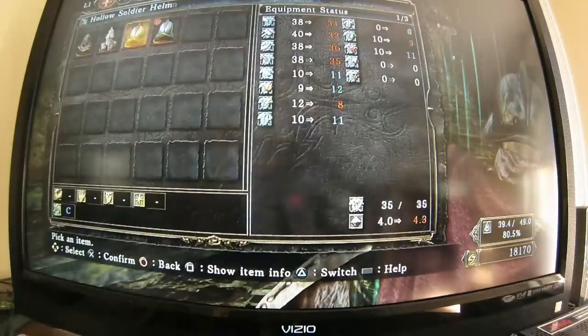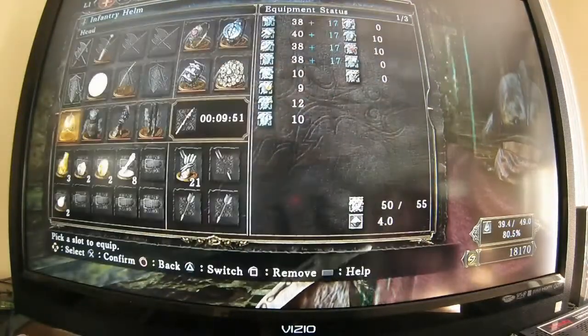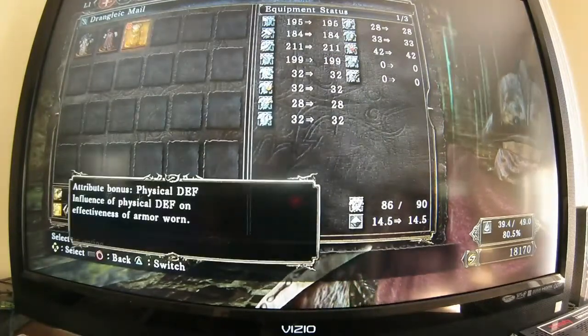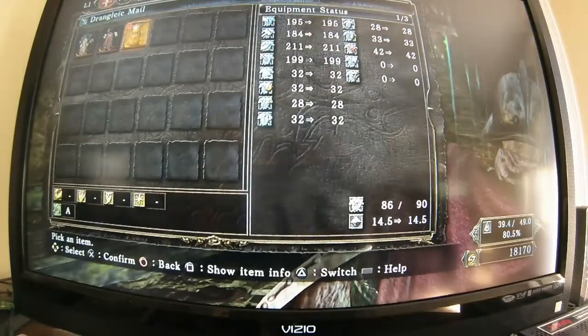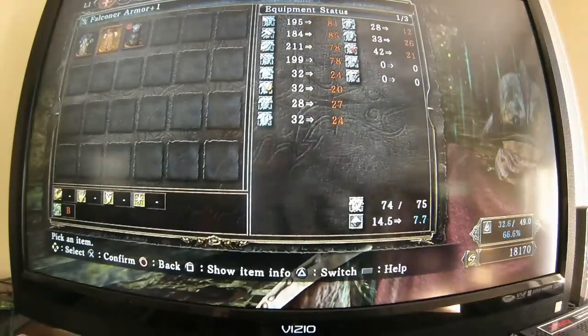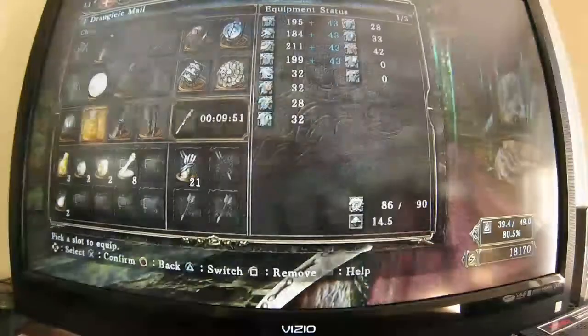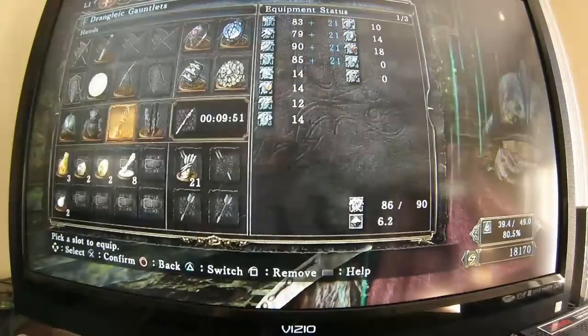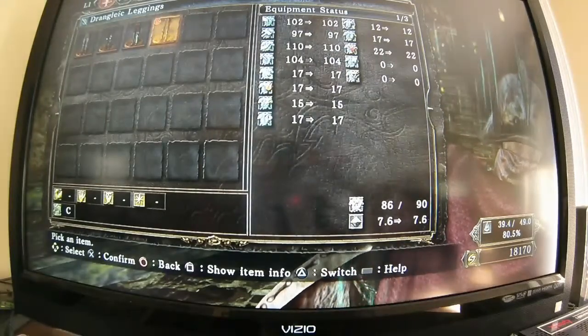You don't get a helmet, but you do get the Drangleic Mail, which has a physical defense bonus of A — that's the highest I've seen so far. Compared to my Falcon Armor, it's amazing. You also get the Drangleic Gauntlets and the Drangleic Leggings.